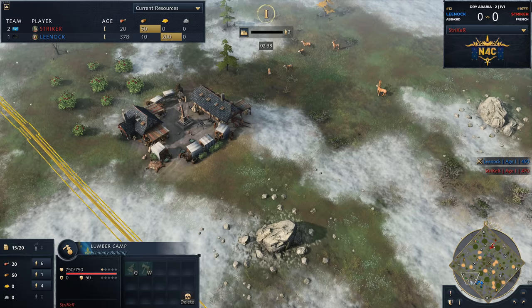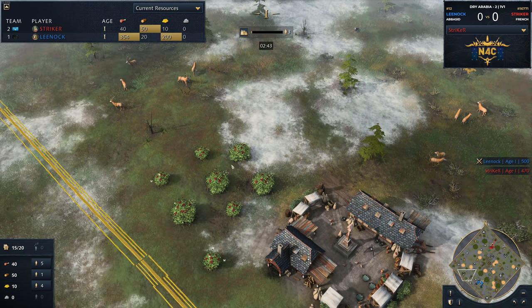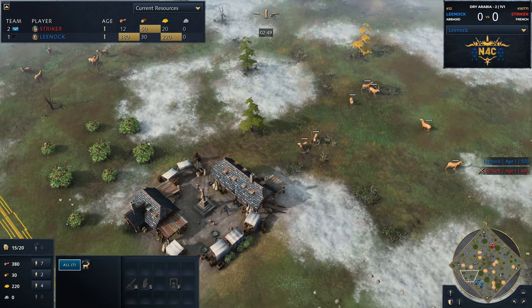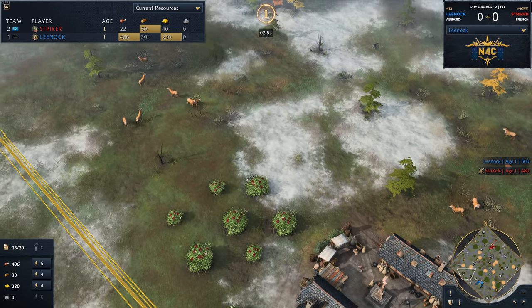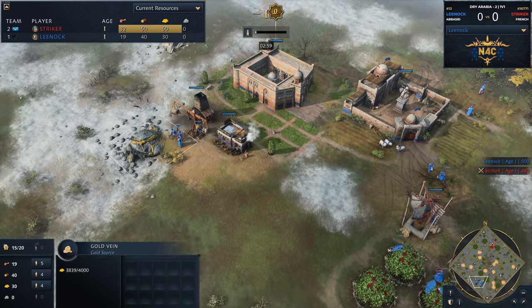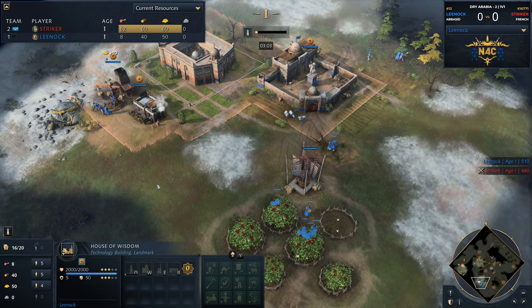One of the things to note is that second berry patch — but have a look here, there's a huge amount of deer down towards this position for Lee Nock. He's going to be absolutely happy when he finds this out. It's basically a food bonanza — it is brunch time for him. I wouldn't be surprised if we see a second TC getting plonked down right over there. But he's now going to be clicking up to the next stage, going up with the economic wing.